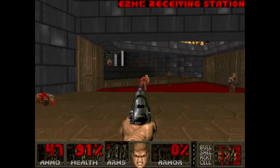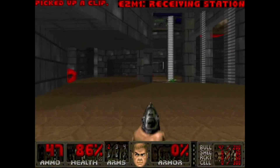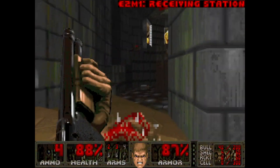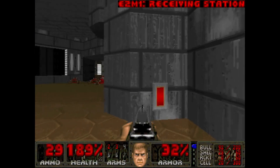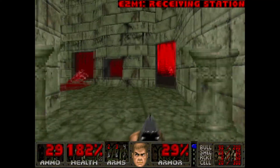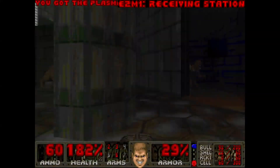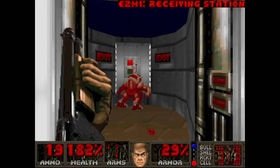E2M1, Receiving Station. Right off the bat, I recognize this from Doom the Way Id Did. This portal used to confuse me, but it's really simple. Just hit the switch over on the other side of the exit door, and then run to this portal to grab the blue key and the red key. The blue key will let you exit, but I recommend going through the red door to get the Plasma Cannon. You gotta fight through an ambush to get there, but it's good to pick up that weapon all the way in Map 1.